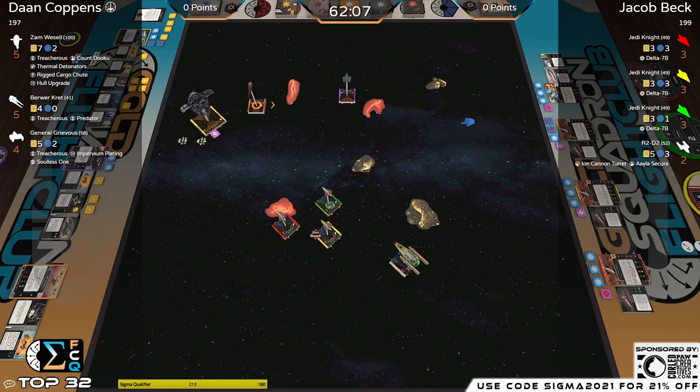Decides not to use the bonus attack on Zam — you don't want to waste it. That was a really smart play by Jacob to hide the ship he thought would get attacked twice behind the gas cloud. If there had been no cloud coverage, Don probably would have just gone for it, putting Brewer Cret in range of two attacks from Zam — not a good situation. The Separatists still do a little damage of their own to even things up.